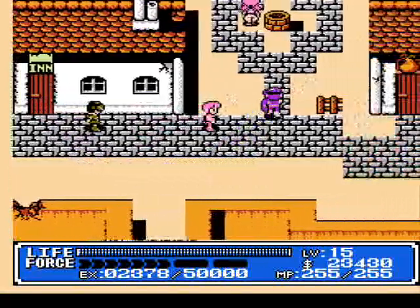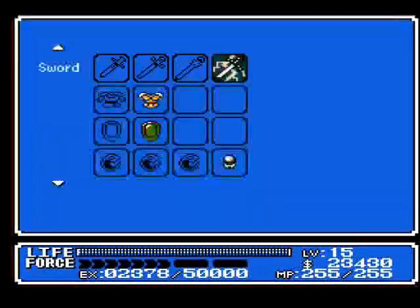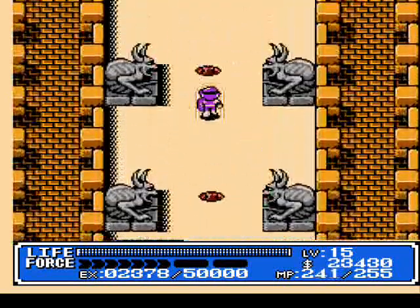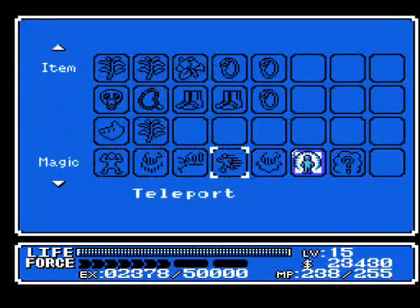Get out of my way. You want to go ahead and just don't talk to anyone. Use your barrier spell and just head back up to that barrier that was here before. And there we go, we can defeat that now.